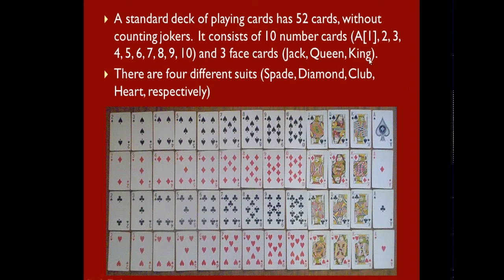For these 13 cards, there are 4 different suits for each card, and there are spades, diamond, club, and hearts. Here is shown what a complete deck of standard cards would look like.